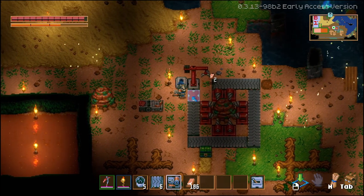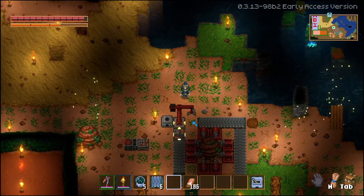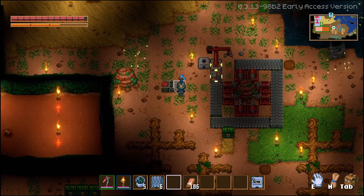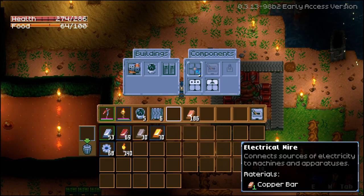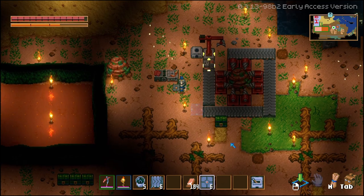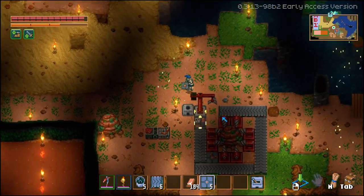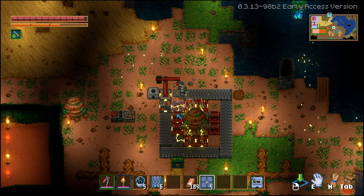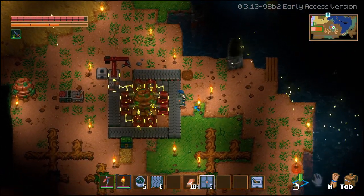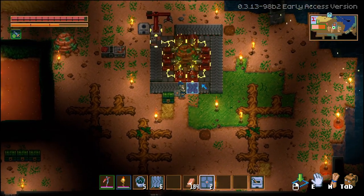Now for powering the setup: we'll put down a generator here and you can see immediately the crane activated and picked those ores up. There are two options for wiring. You can place electric wire in the blank spots, and once you do that you can see it powers everything. That gives you a fully working setup with no issues.